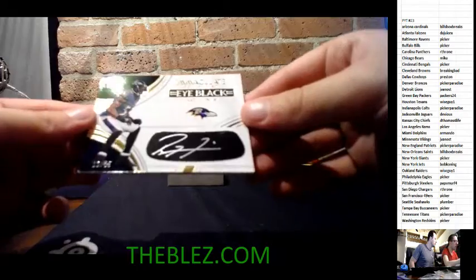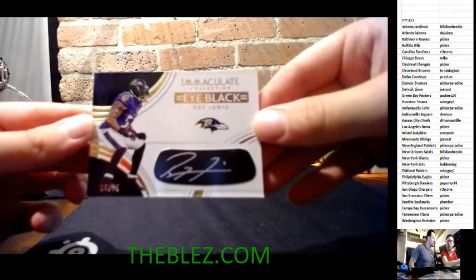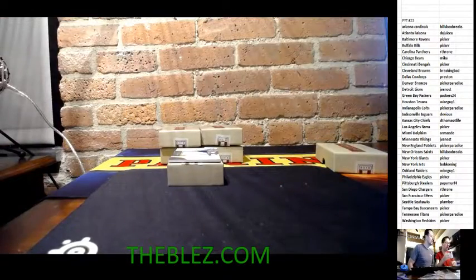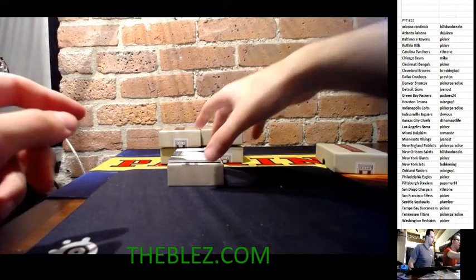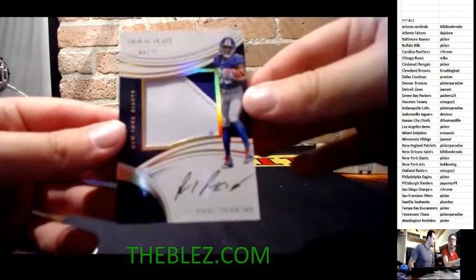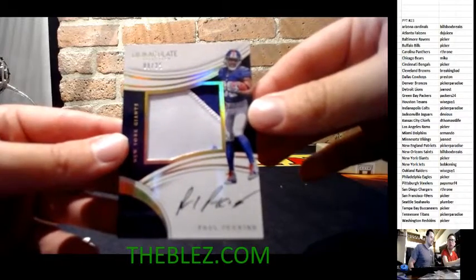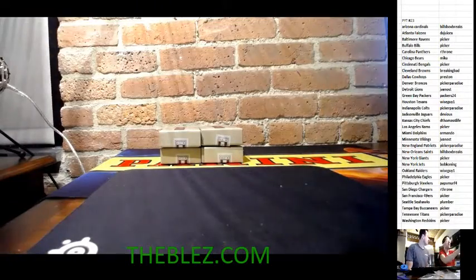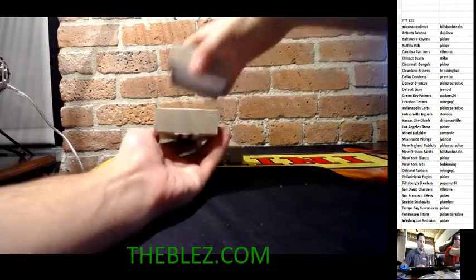It's Ray Lewis, 10 of 25 for the Baltimore Ravens. He was so bad on ESPN until they fired him — great linebacker though. Then a premium jumbo RPA of Paul Perkins, nine of 25 for the New York Football Giants. This team is going to win the Super Bowl. One of these guys is going to be at the Super Bowl with the Backer. That's box number two — four more boxes left!